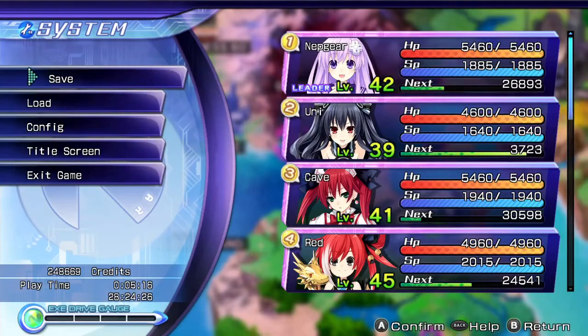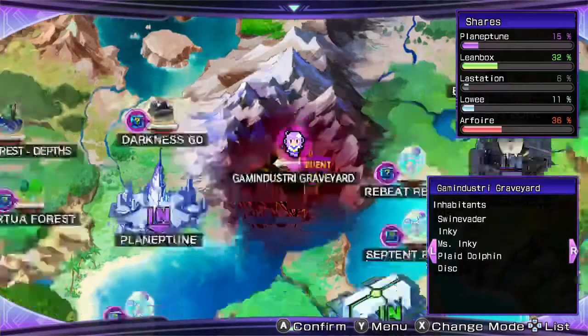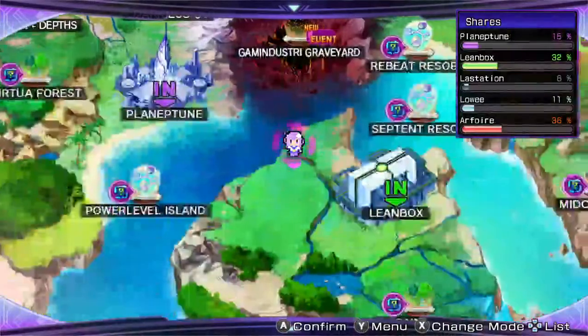Good morning everyone, welcome back to Hyperdimension Neptunia Rebirth 2: Sisters Generation. After last time going around and showing a whole load of stuff — the combo EXE Drive skill which costs 4 EXE Drive, which we're unlikely to see too many times — and speaking to a whole load of people and gaining a few bits of everything, it's time to go to the gaming industry graveyard and save the CPUs, after we've gone to the shop.